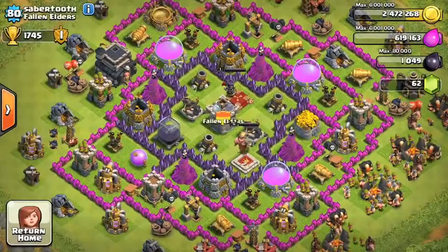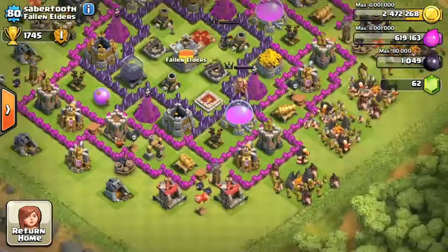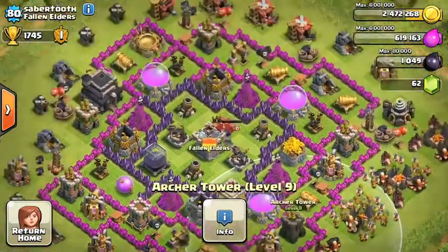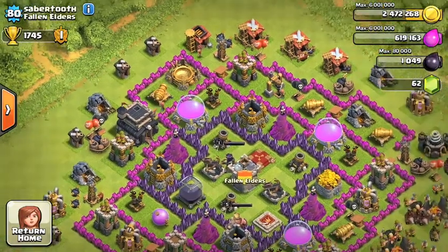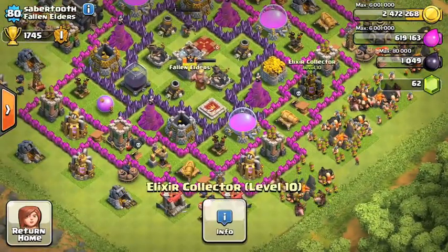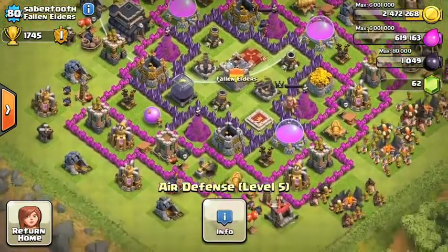Our next base is Saber Tooth. You have a very nicely designed farming base. Your wizard towers are well spread, army camps are great, and your troops look good. You just got to Town Hall 9, which is great. Work on those archer towers — I see you're already getting a few to level 10. Your Teslas are good. Your barracks are really low though — work on those cannons.